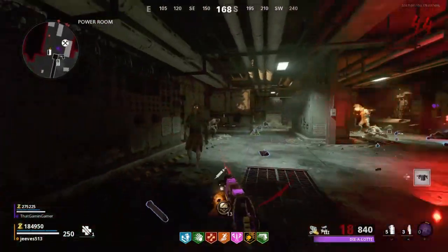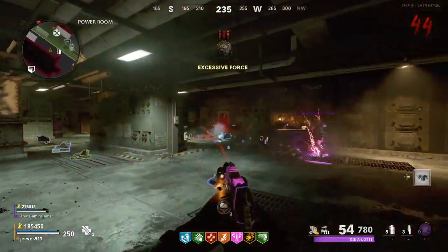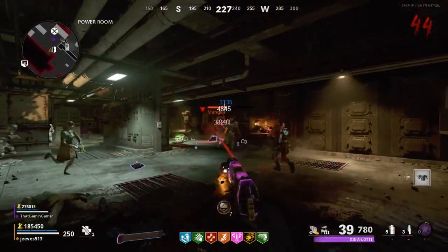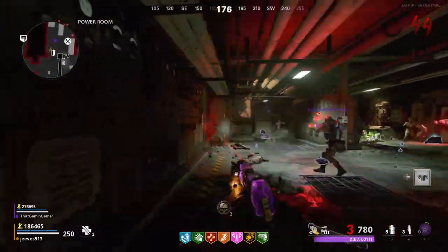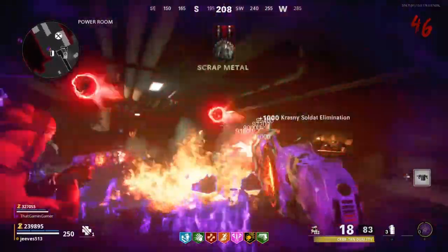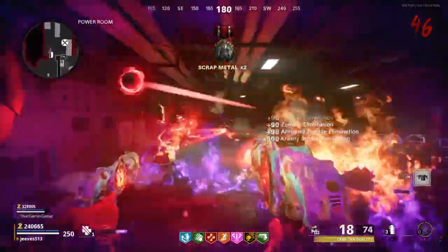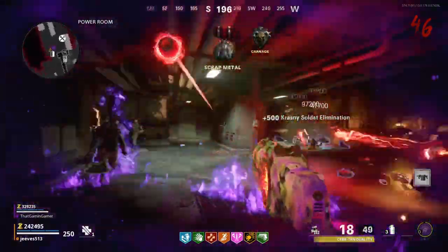Also, when you go down with this pistol — if you started with this pistol and you go down — you will still have Shatter Blast on it. So you'll go down and have Shatter Blast, and you can shoot a few shots and with yourself revive, you will revive yourself just by shooting it, because you started with a pistol so you get to use it while you're on the ground.